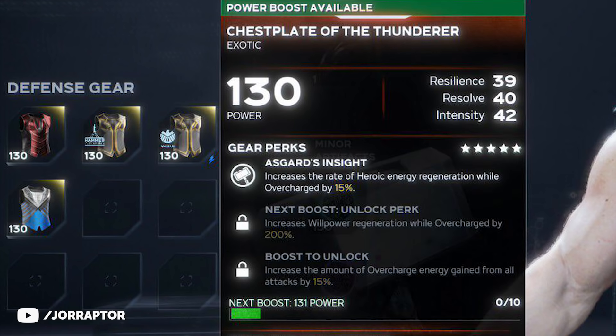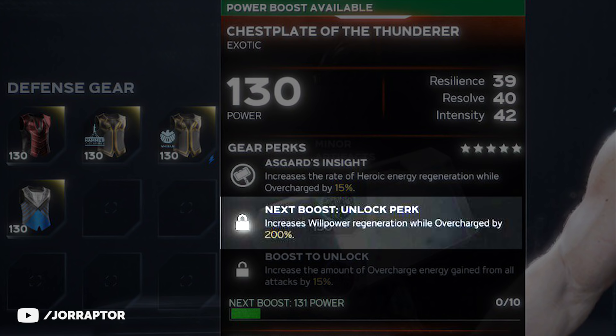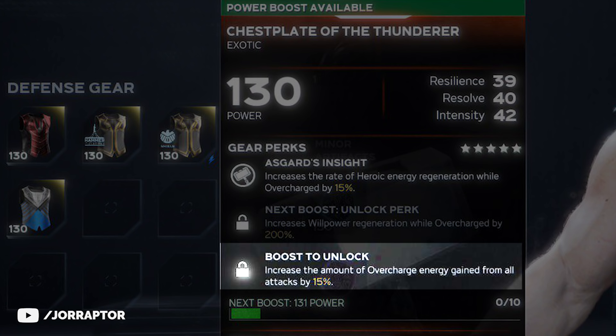Polak found a chest for Thor that increases the rate of heroic energy regeneration while overcharged, as well as willpower regeneration while overcharged. And once again, your attacks get you faster into that overcharge state, and then all those extra effects trigger. It's pretty insane.